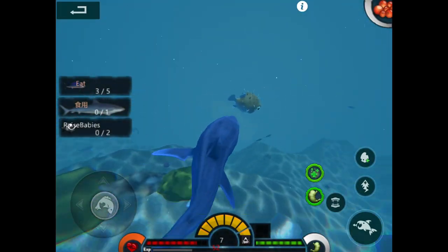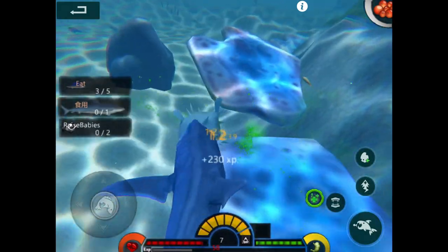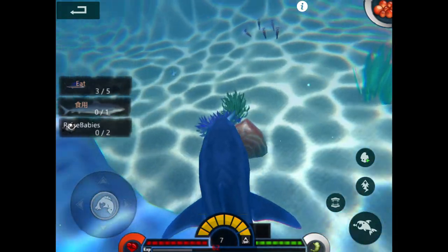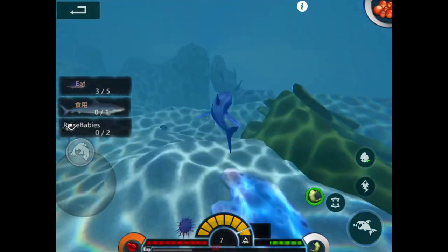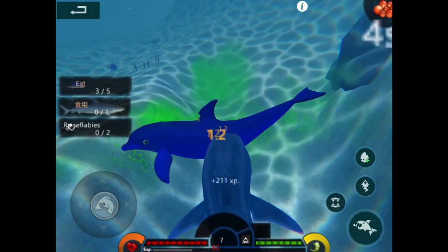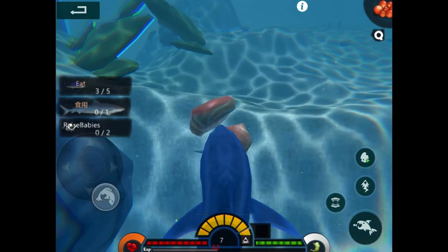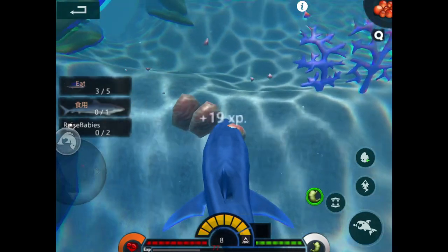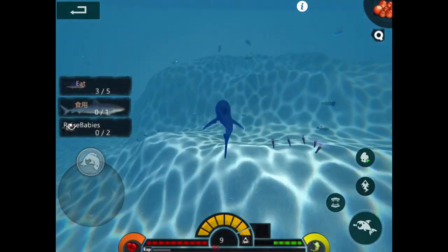Let's get this guy — there we go. That gave a lot of food because he was puffed up. When puffer fish are puffed up they give more food. I'm full now so I need to digest. The babies are almost here. I want to eat this first so the babies can feed on it too, but I want the fun of raising them. I finally got to level eight — my babies are ready. Mako sharks in real life don't have eggs. A dolphin just gave us like two levels!